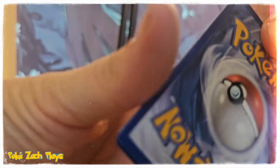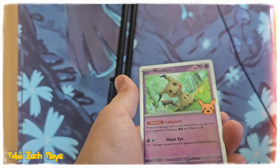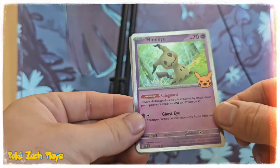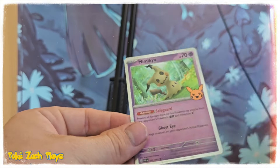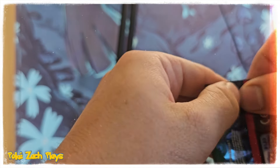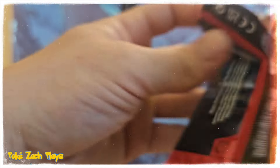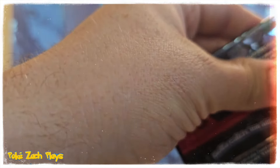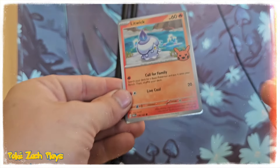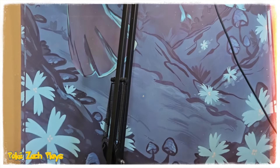And here we go — we've got a Chandelure and a Mimikyu! Isn't that cool? It looks like Pikachu. And Pumpkaboo, very nice. We'll see a lot of the same cards I think because there's not very many cards in this set. Litwick, another Flutter Mane, and a Sprigatito again.